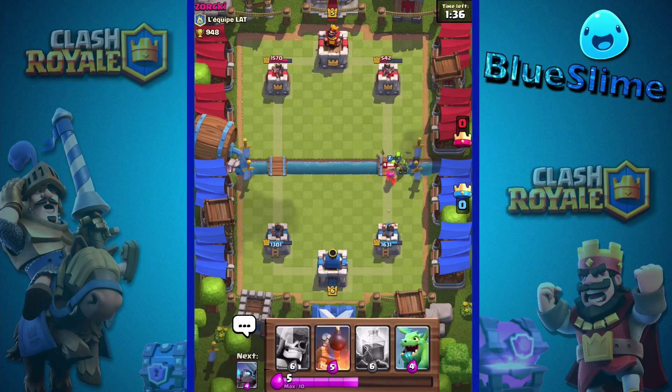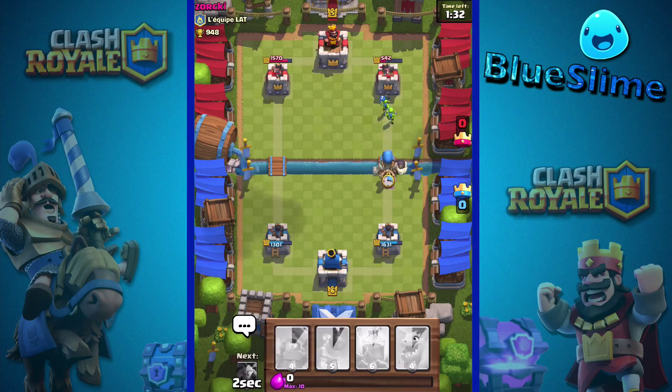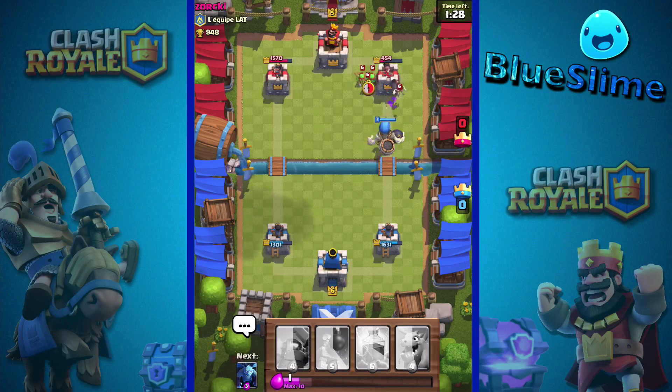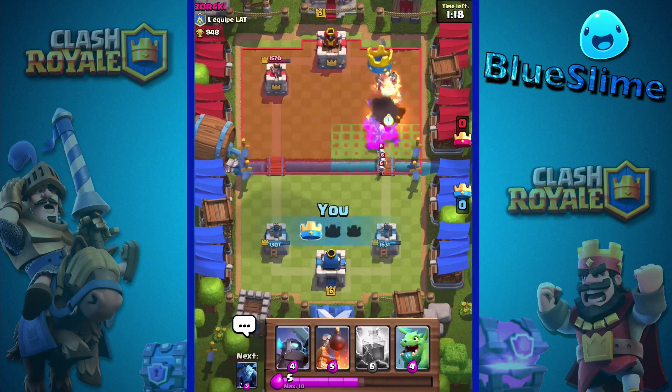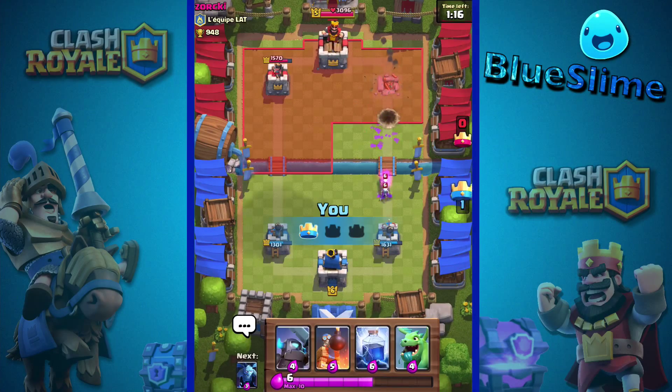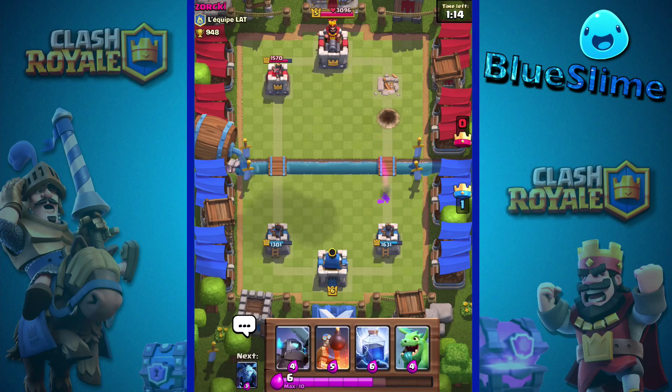There we go — take her down and go in with a giant skeleton. The giant skeleton anywhere near that tower should kill it. That might even be good enough right there — please be good enough. Come on, reach the tower — please, yeah! Nice splash damage from that giant skeleton.